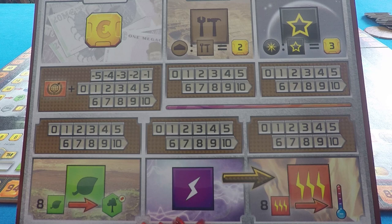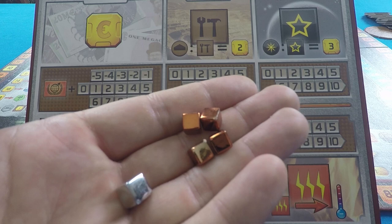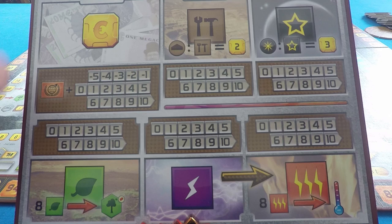Resources are represented by these little cubes here and are placed on this board to represent quantities. We've got copper for ones, silver for fives, and gold for tens. These resource cubes represent all resources, so when you put them into these spaces on the board, they represent these different resources. So if you had ten money, you would just place a gold cube here.